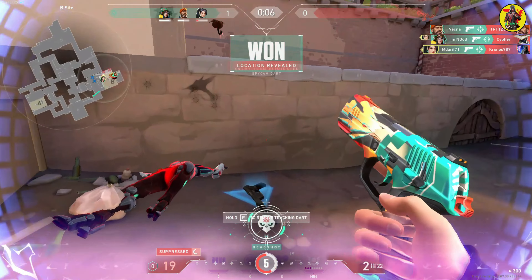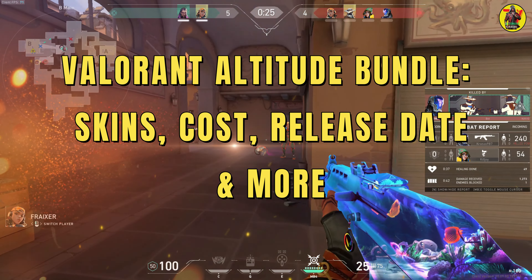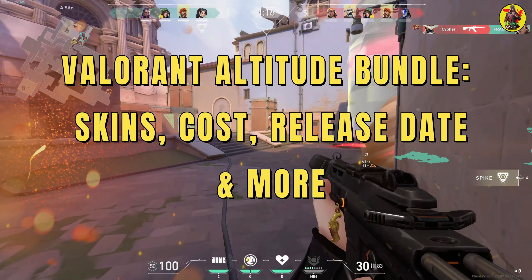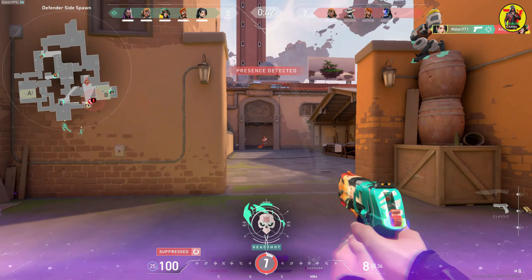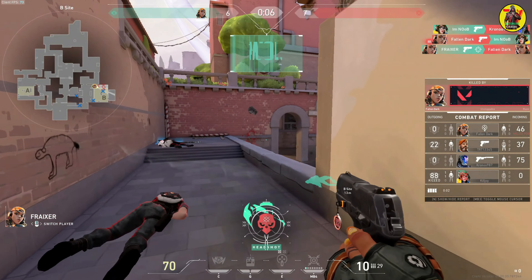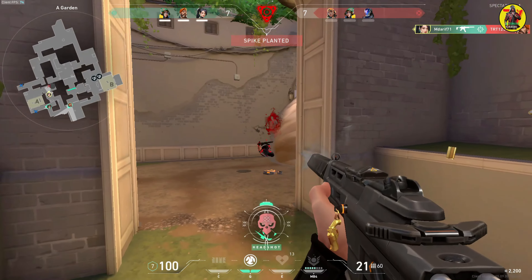Hey, what's up guys, it's Nasir from Valerian Update. A new Valorant premium skin collection has been revealed: the Altitude bundle. It includes skins for Vandal, Odin, Bucky, Sheriff, and a melee weapon.